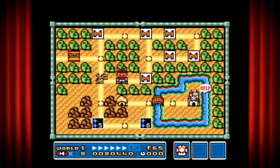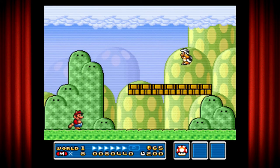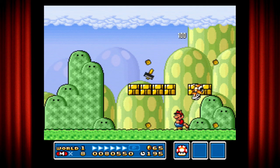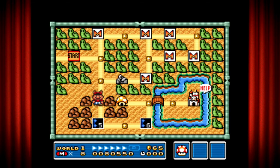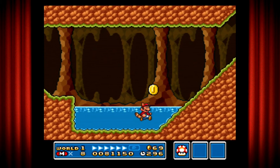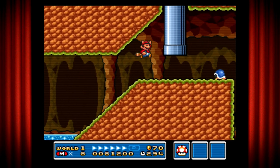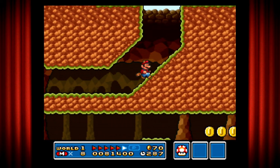So in here you'll find a hammer bro. Every time you come across this on the map, you have to fight a hammer bro in the area, but it's pretty easy. See? And you get a prize after defeating them. On to the next world level. I can't speak today — I just woke up and I can't talk or think or anything like that.